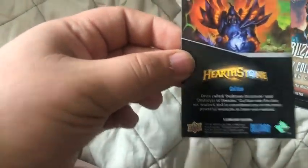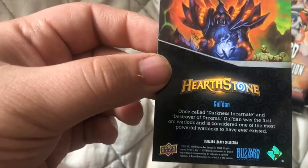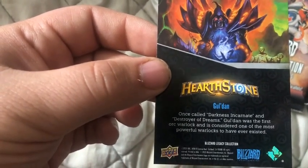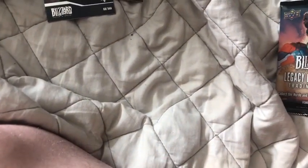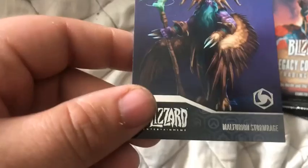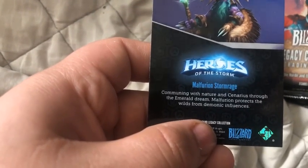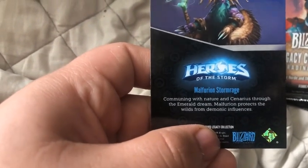Another golden card, and this time from Gul'dan — from Hearthstone. I said World of Warcraft, but once called darkness incarnate and destroyer of dreams, Gul'dan was the first warlock and considered one of the most powerful warlocks that ever existed. From Heroes of the Storm, we have Malfurion Stormrage — patrolling nature's eternal sanctuaries through the Emerald Dream, Malfurion protects the wilds from demonic influences.